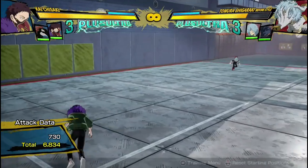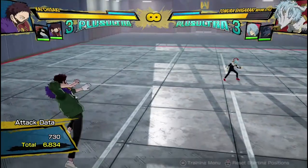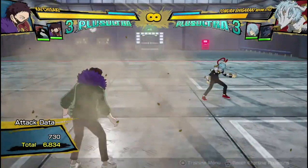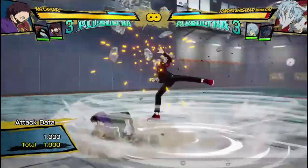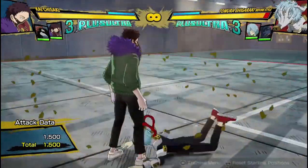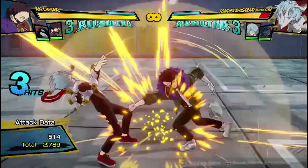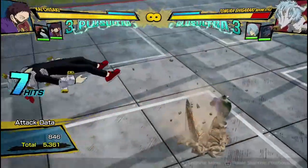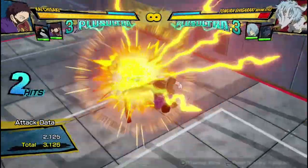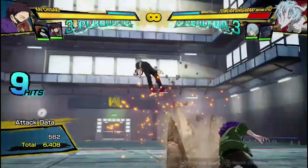He's an amazing zoner, but a lot of his zoning tools actually allow him to get in. In the air, Quirk 1 is almost like a ground pound — it goes down and makes rock spikes. Similar to Stain's level 1, this crumple state can actually be comboed off of. It seems like a combo ender, but it's definitely a combo extender. If you do the two hits in the air and cancel into Quirk 1, you can do more hits afterwards — it's really great.